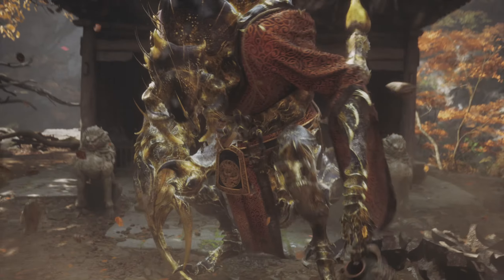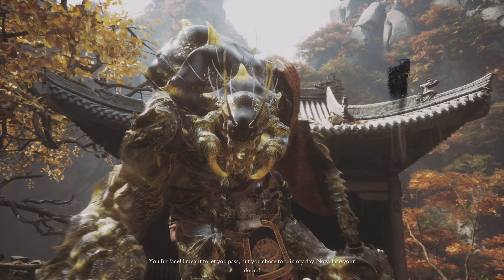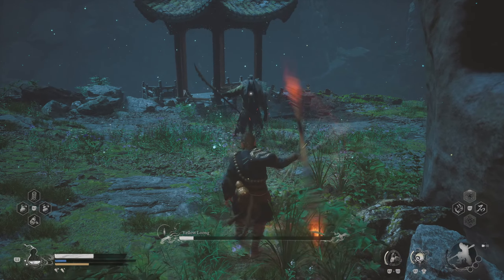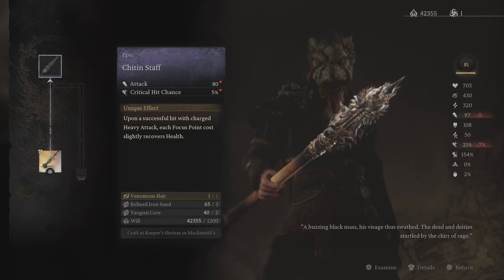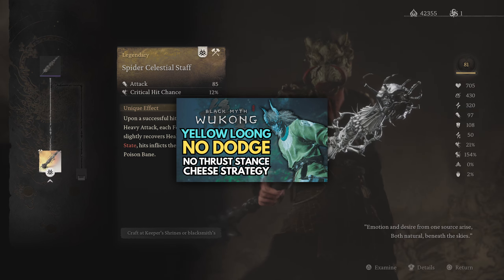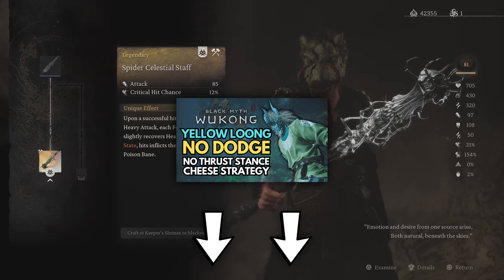Hey, what's up guys. Today I'll show you a very quick and easy way to beat Scorpion Lord without dodging. I have the same exact setup that I used to beat Yellow Lung, except for one thing — I just upgraded this staff for more damage and crit, and that's it. Please check out that video for the rest of the setup, link will be in the description.